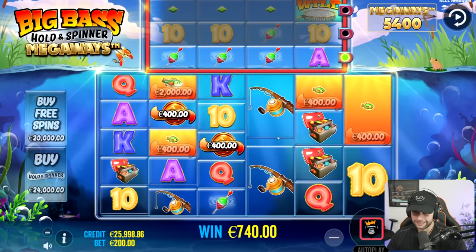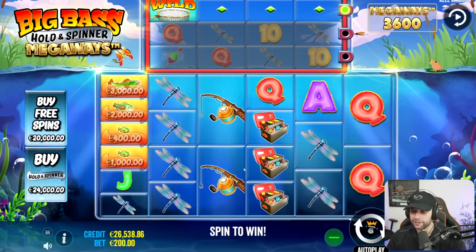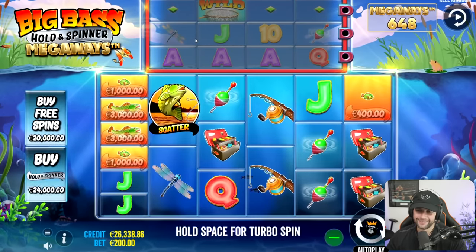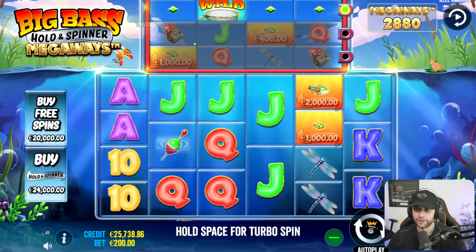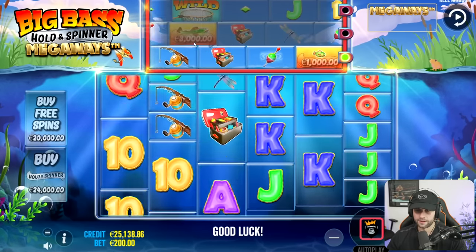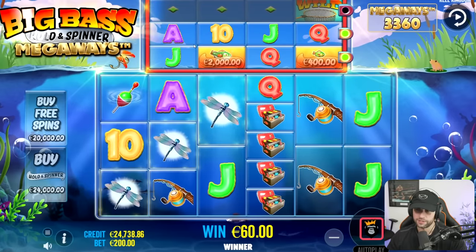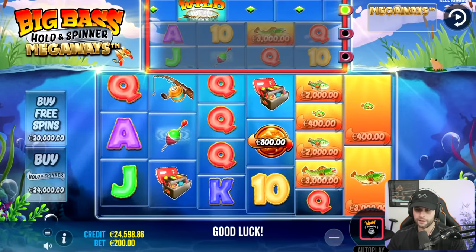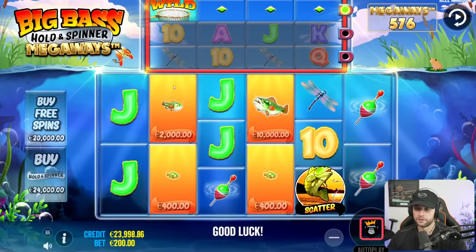Okay, bonus! Oh coin me — oh! I had one where it hits and I had a coin earlier and it dropped a diamond, but I didn't have the third one. It baits a lot on this one for sure. Floating Dragon not as much — on that one when you see it, it's probably going to hit. But this one, when you see it, you're like, it's probably a bait.